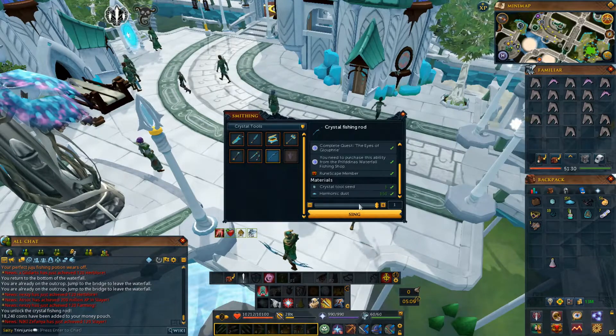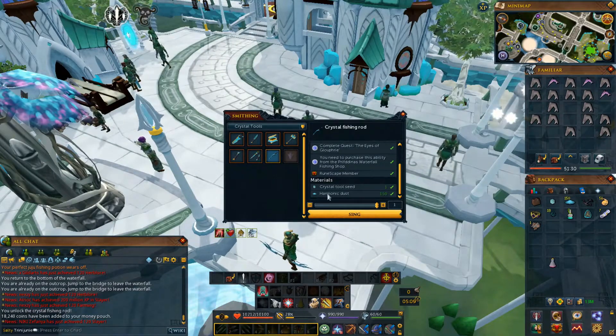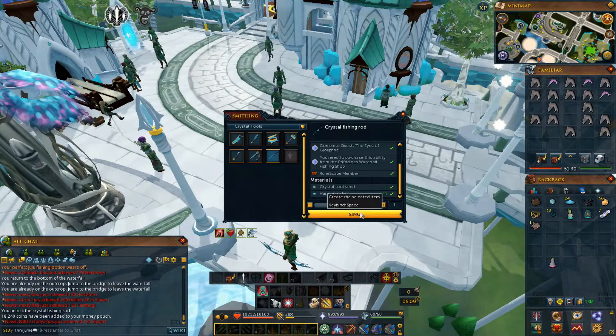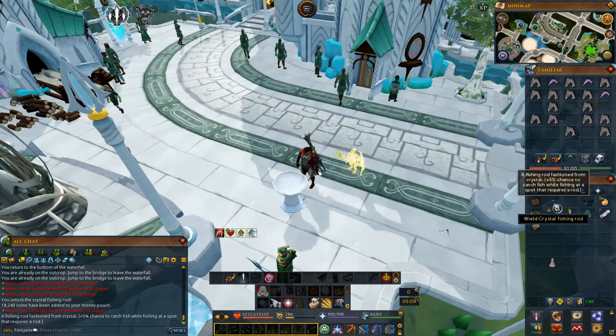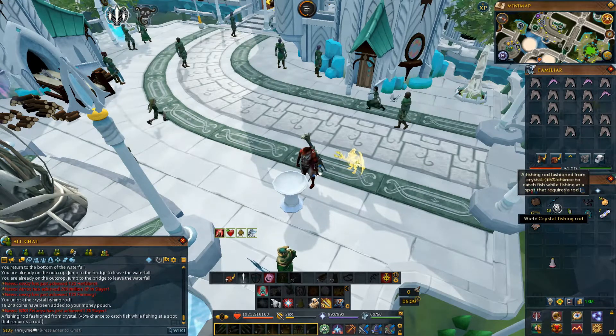There it is right here. So you just need 150 Harmonic Dust and the tool, that's it. There we go - 5% chance to catch fish while fishing at a spot that requires a rod.